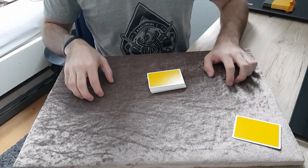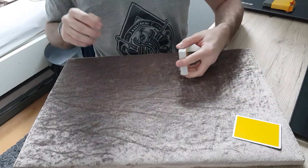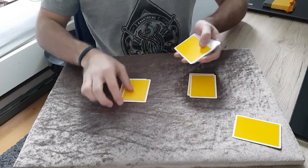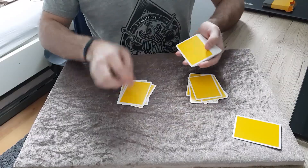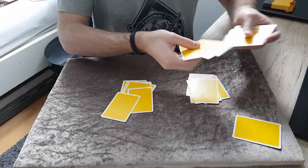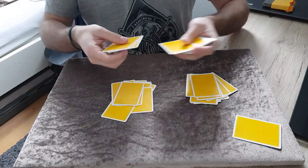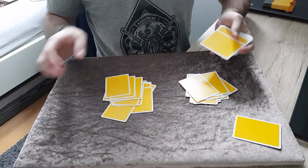The remaining part of this trick really depends on you — it is all about your decisions. What we will do is actually pretty simple: we will make two piles. We can go one by one or we can go block-wise. It's really up to you. We can again go one by one — I just need you to call out stop whenever you feel like it.